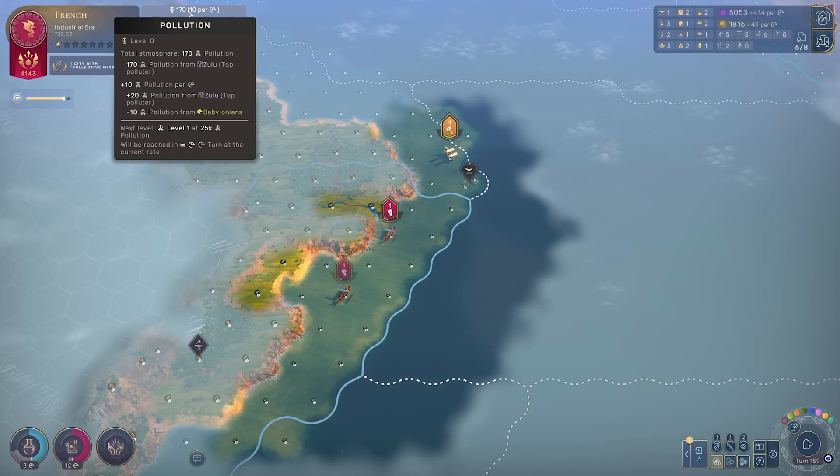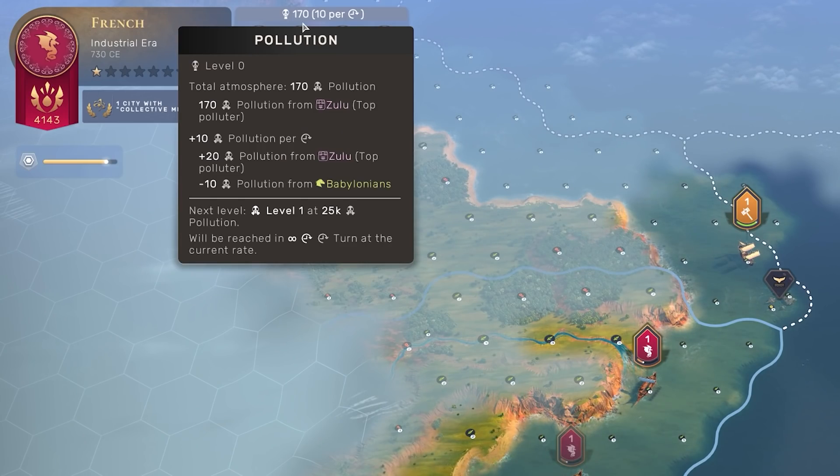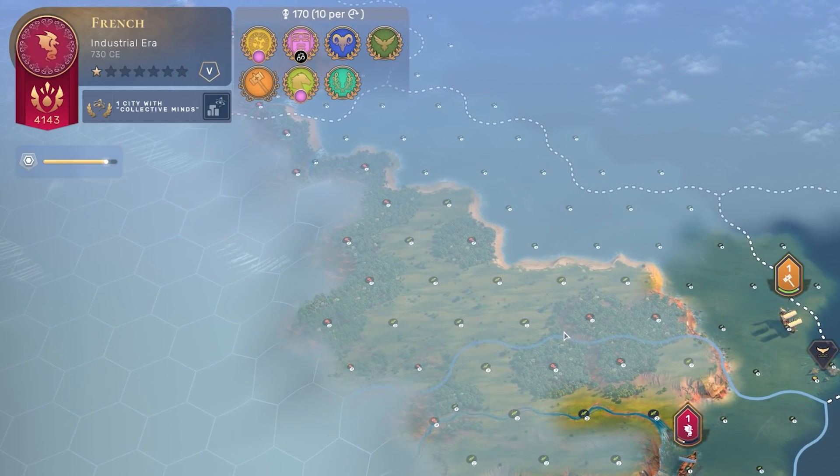Next up, I want to talk about Pollution, which received many changes in this patch. At a really basic level, where pollution has just started to impact my game, you can see it's a lot more transparent. You can see what level of pollution we're at — at the moment we're at level zero. You can see down the bottom of this overview that the next level, level one, will be reached at 25,000 pollution units. But at this point in the game, only 170 pollution exists.